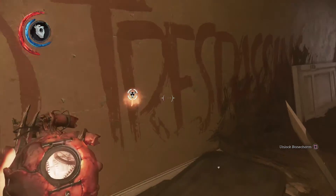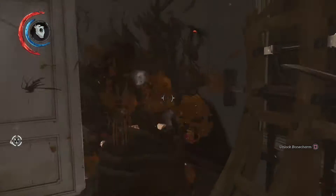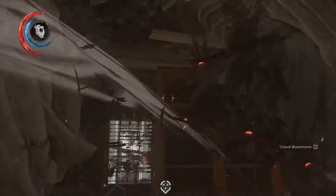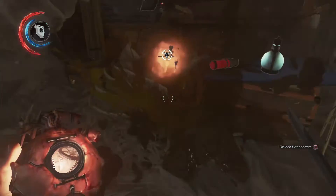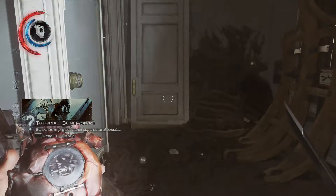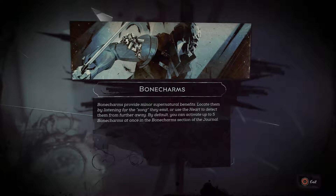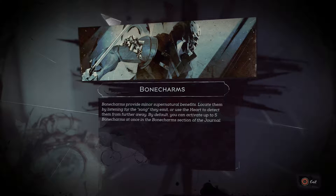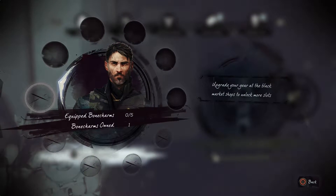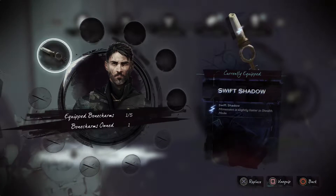Might as well. No trespassing - well, too bad. Oh god, that was a lot of them. Bone charm! Let's go figure out what this bone charm lets me do. Bone charms provide minor supernatural benefits. Locate them by listening to the song they emit, or use the heart to detect them from further away. By default you can activate up to five bone charms at once in the bone charms section of the journal. So let's equip a bone charm - Swift Shadow: movement is slightly faster in stealth mode. Might as well.